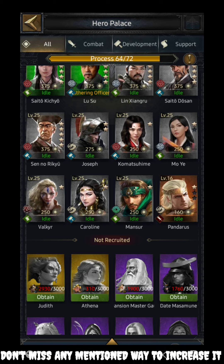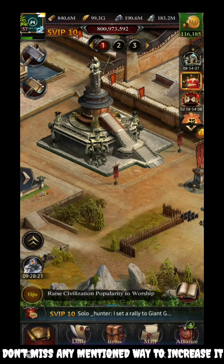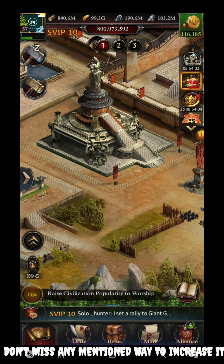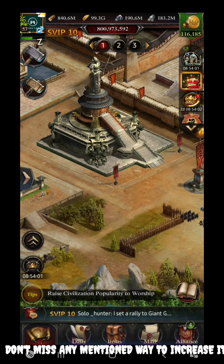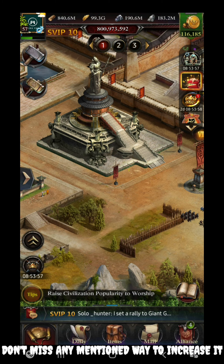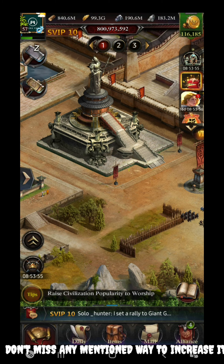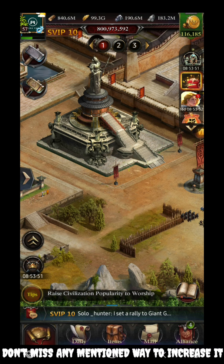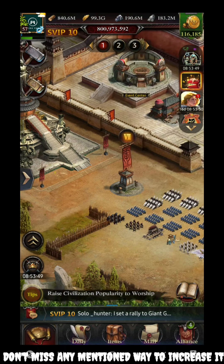I would prefer Judith since she gives 14%, and she is going to be unlocked for me very soon. But if you don't have Judith, you can go with Zaoyun and unlock 12%. It's up to you which one you go with. Now let's move to the next important source — the Array section.